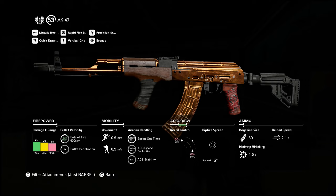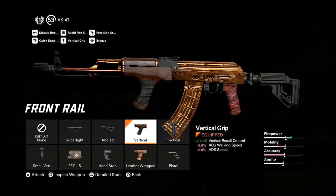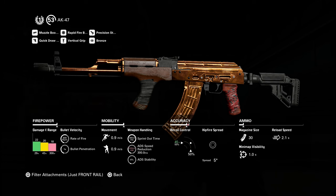But of course it's an AK, known for notorious recoil, and it really depends on your aim skills on how you control the recoil. The next attachment is the front rail. I am currently using the vertical grip because it adds 10% vertical recoil control to lessen the recoil going upward while shooting. I have already eliminated the muzzle booster's -10% vertical recoil control penalty because the vertical grip offers 10% vertical recoil control.